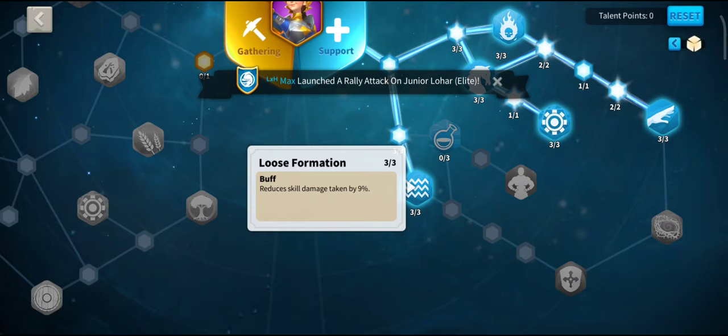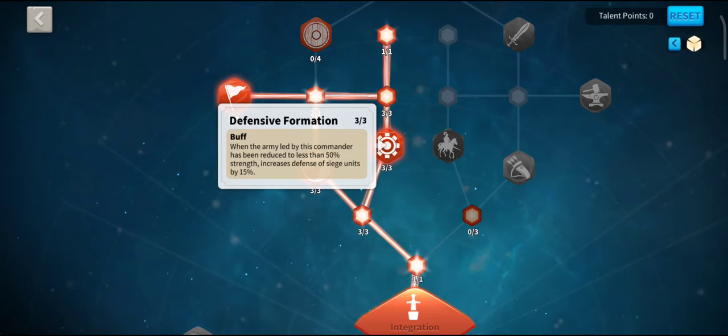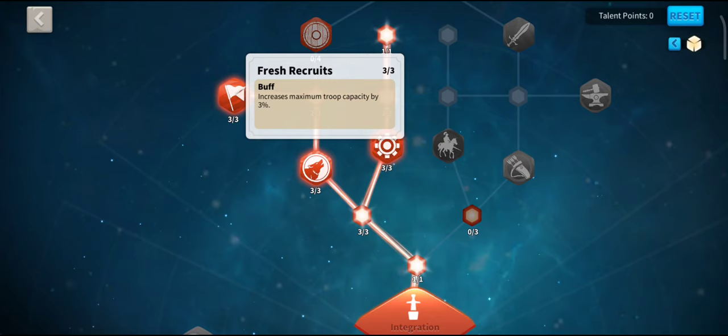I use it as a tank march in my front line. There are 3 talents here giving a 9% reduction to their damage. There's also a massive tanking talent: 3 points spent here when you're less than 50% gives 15% to defence, which is ginormous. It's not like the infantry skill where there's a 1 in 10 chance of damage reduction — as soon as you're under 50%, that 15% is yours until you die. The 3% maximum troop capacity might not seem a lot, but Lohar rarely heals 3,000 on a rare day, whereas this march starts with that 3,000.